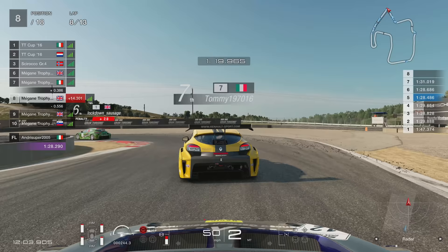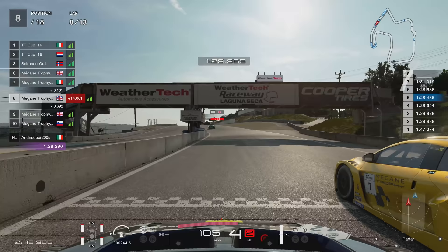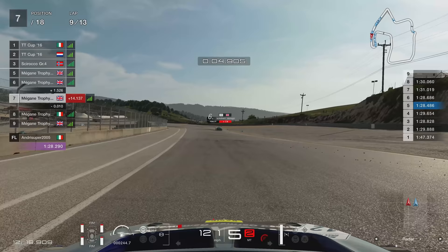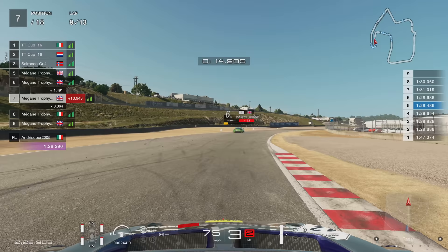The Italian called Tommy 1976 — I assume the extra digits are the year he was born. We've got the inside of the straight and I managed to outbrake him side by side. We braked at the same time and I had the inside line — he just couldn't quite keep alongside me and didn't quite have the traction. And that puts me up to P7.